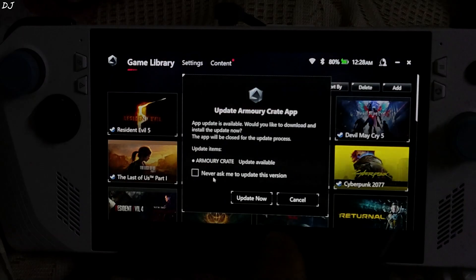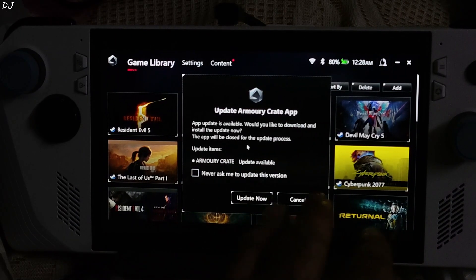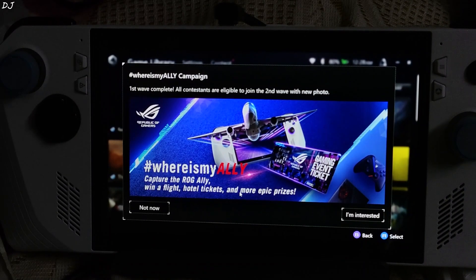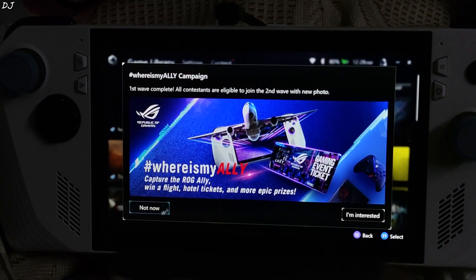Just click on Armoury Crate. This prompt should show up: a new update is available. You can update the app from here itself by clicking on Update Now. For now I'll just click on Cancel, then click on Not Now.